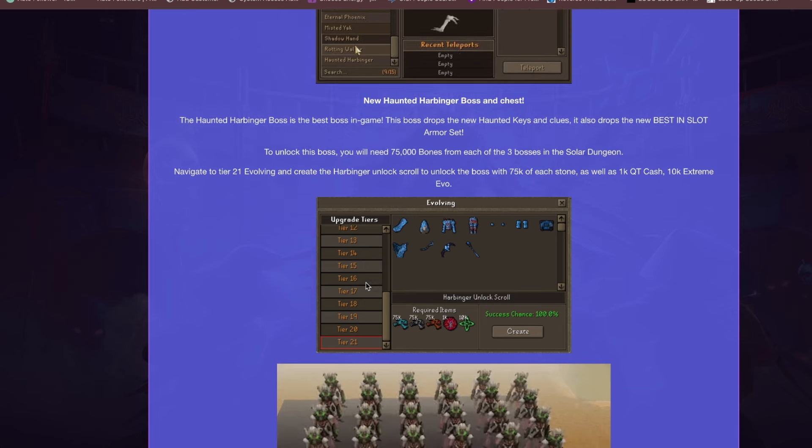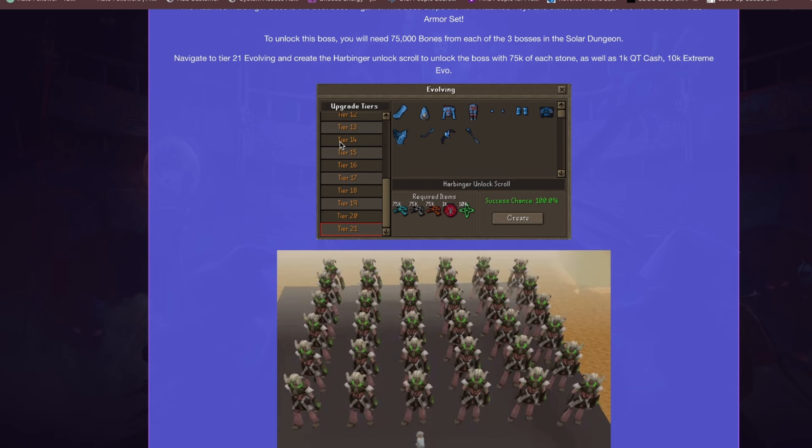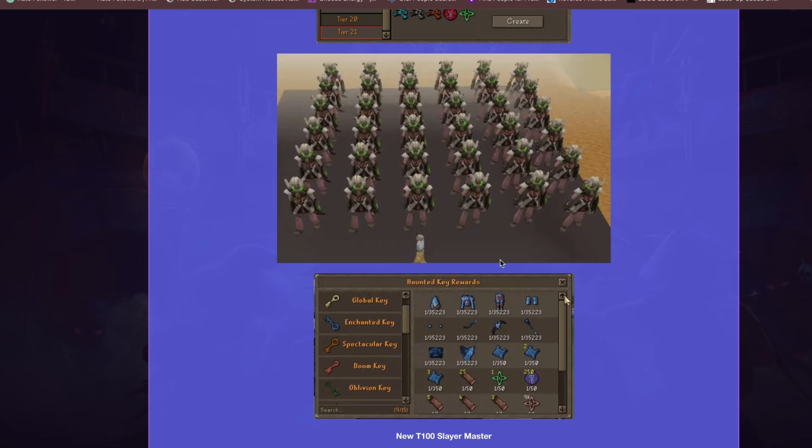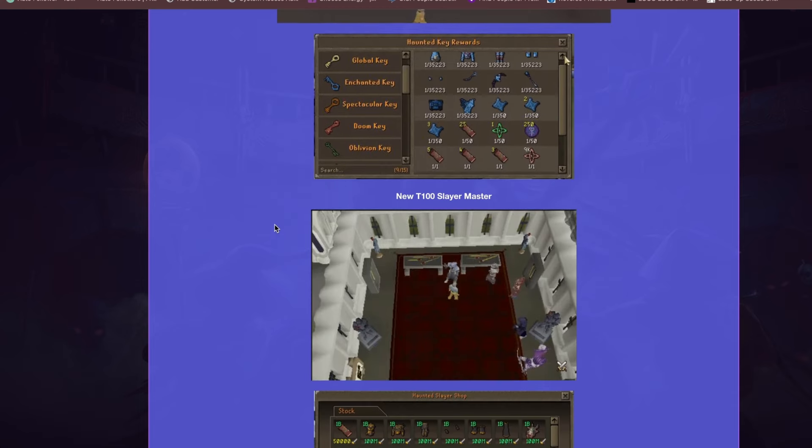The Haunted Harbinger is the best boss in the game. This boss drops new Haunted Keys and Clues, and also drops the new best-in-slot armor set. To unlock this boss, you need 75,000 bones from each of the three bosses in the Solar Dungeon, then navigate to Tier 21 Evolving and create the Harbinger Unlock Scroll using 75,000 of each stone, 1K Quintillion cash, and 10K Extreme Evo fragments.